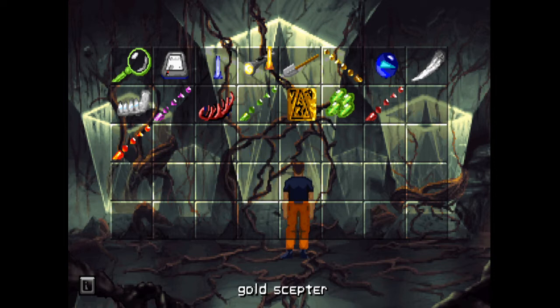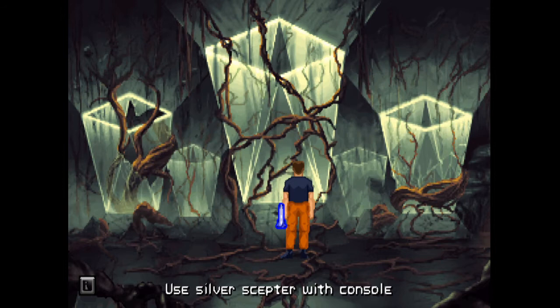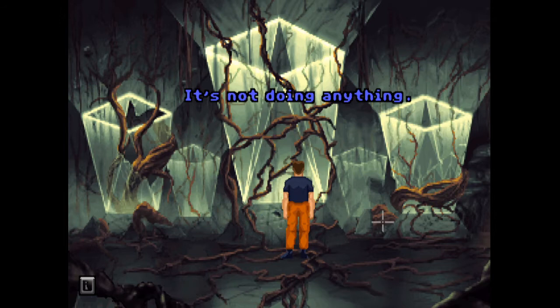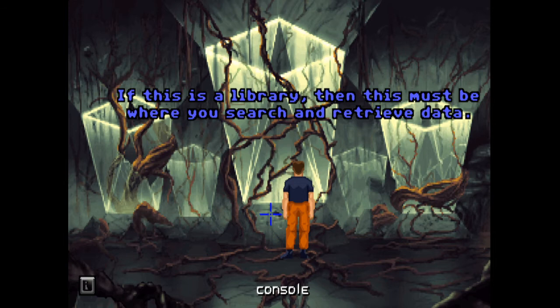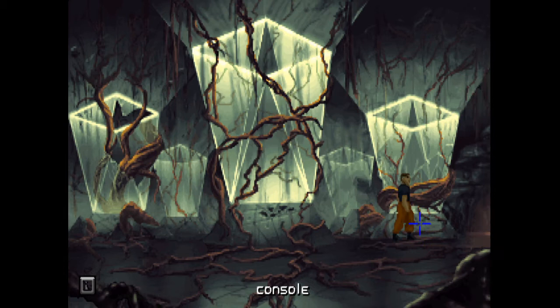Can we use this, or can Maggie only use it? It's a control console. If this is a library then this must be where you search and retrieve data. Let's try both scepters - it won't accomplish anything. Can't use a crystal on it either. The question is how did she activate this? There are other consoles but they're broken.